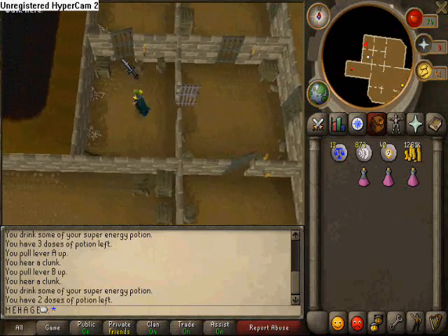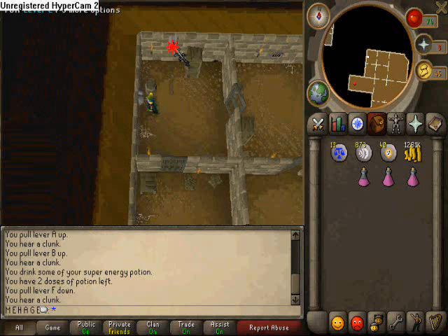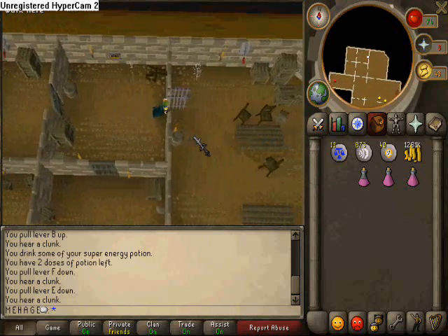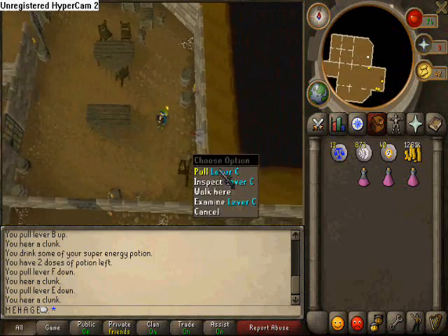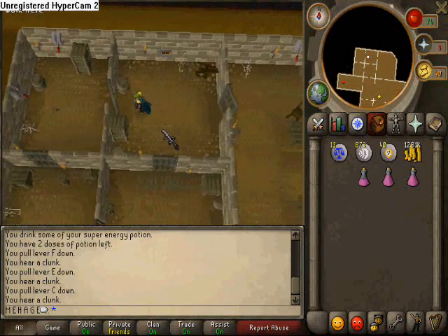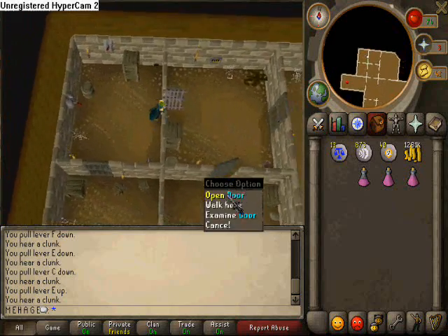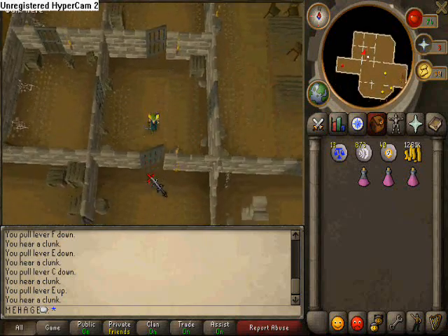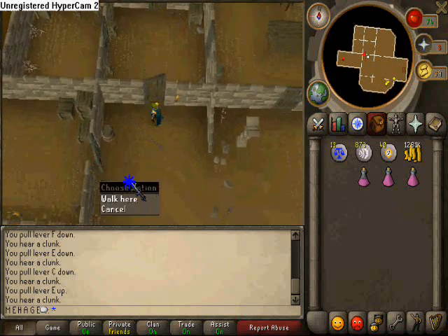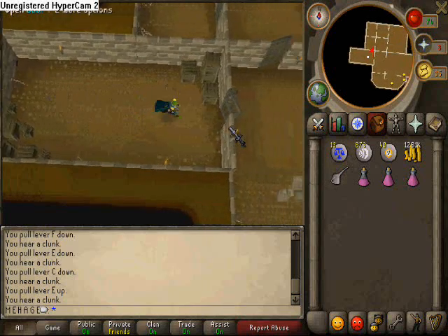This time you're going to go through the most northwestern door. Then go west, then up north, and you come across another two levers. You want to pull lever F first, then E. Then go through the east door, and then east, and then east again. Pull this lever here. Head back up, go west, west again, pull lever E, and go east, east, south, south again. Then finally go west, and you come across the oil can which you'll want to pick up after all that hard work.